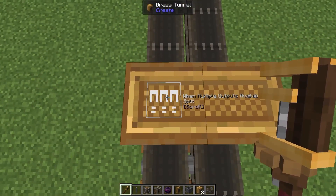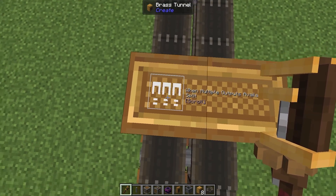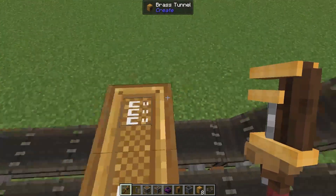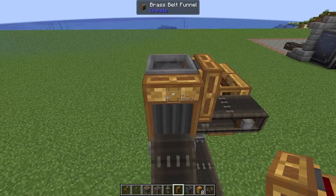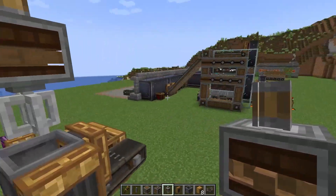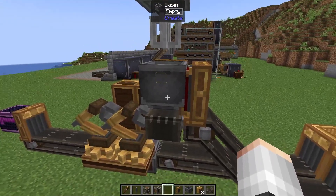We won't be able to add a tunnel right here, so instead we're going to add a shaft to this belt and extend it down probably the full length. Then let's take some brass tunnels and join these two belts together. If we take our wrench and look at the top of our tunnel we're going to leave it on split — we've got a lot of options but splitting is completely fine since we're not going to be using a lot of resources. Then all we need to do is add a funnel at the top of this belt, and then pop a mixer in on top. That's going to actually mix things together.